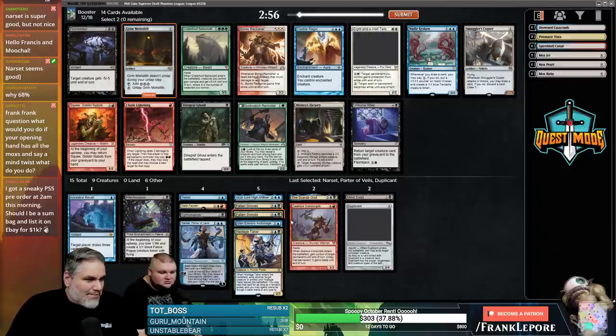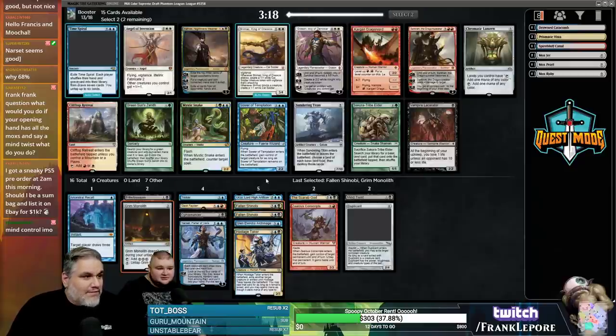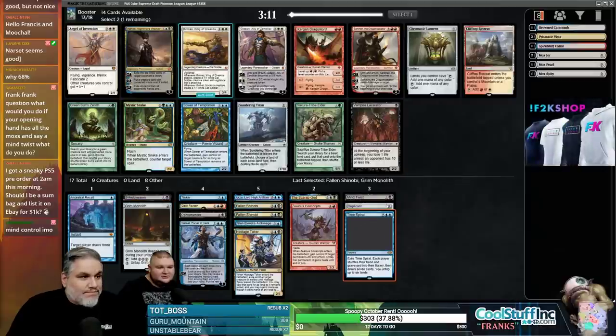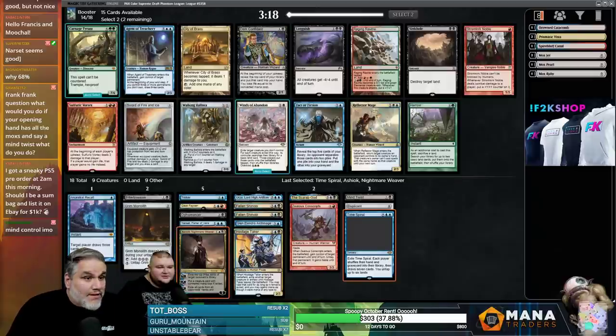If your opening hand has all the Moxes and a Mind Twist, you keep it and twist them — end the game immediately. Then you're top-decking with infinite mana on the board. I'd snap that off. I also got my PS5 order at like 3am last night, so that makes Monolith significantly better. More Time Spiral — we have Narset too; Time Spiral and Narset is the way. I like Ashiok here; there's also a chromatic land worth considering — nah, we have four Moxes and a Grim Monolith.